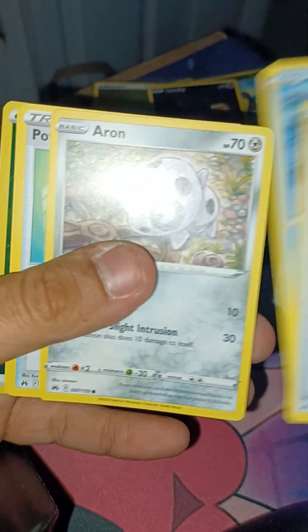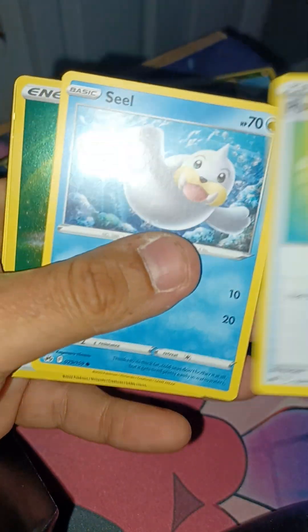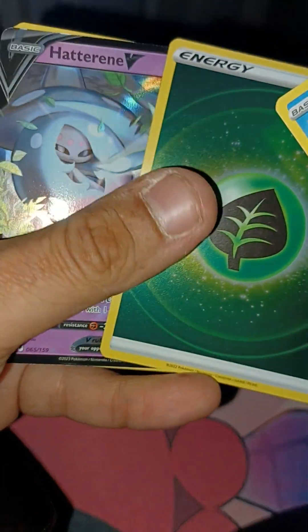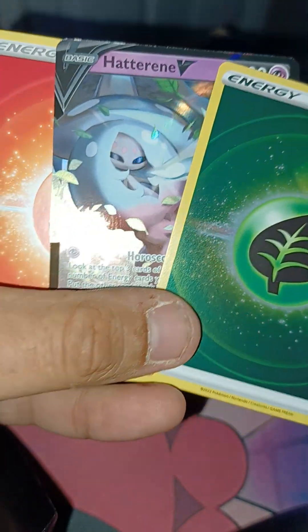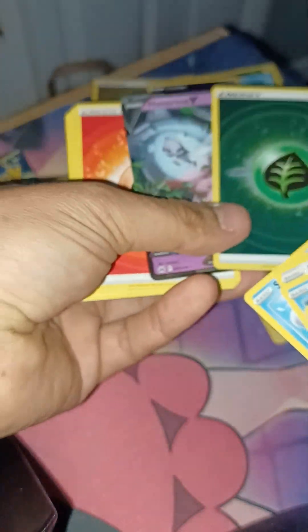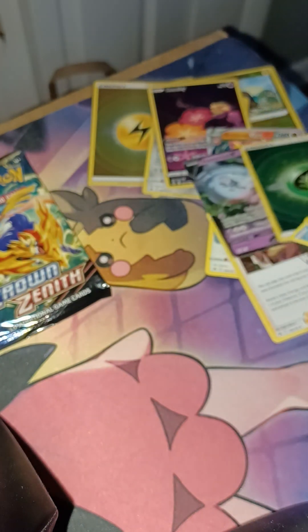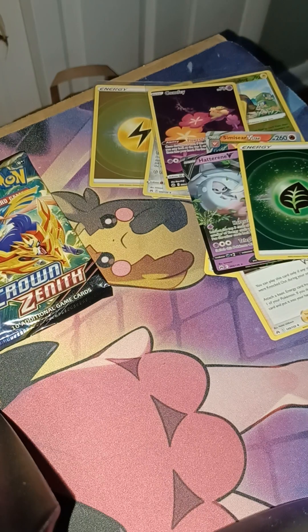Scoop Net, Corphish, and Potion Seal. We got another special energy and a Hatterene V — that was a double banger there. See the print lines — there's three print lines on every one, almost on every one of the shiny energies.